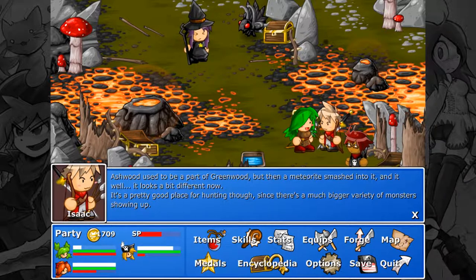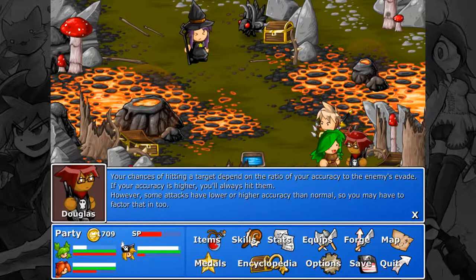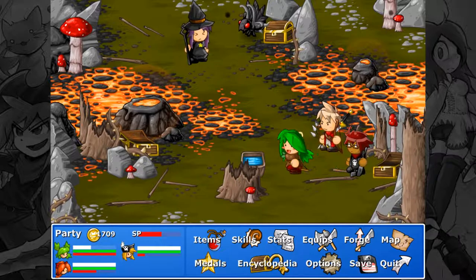Ashwood used to be a part of Greenwood, but then a meteorite smashed into it and, well, it looks a bit different now. It's a pretty good place for hunting since there's a much bigger variety of monsters. Your chance of hitting a target depends on the ratio of your accuracy to the enemy's evade. If your accuracy is higher, you'll always hit them, but some attacks have lower or higher accuracy than normal.